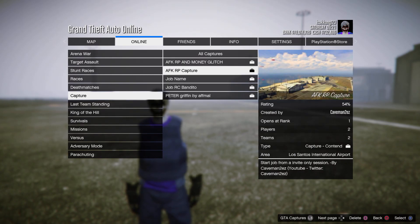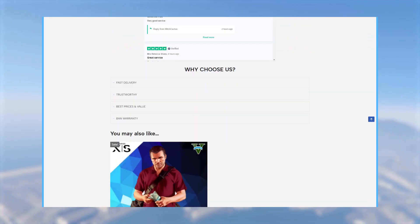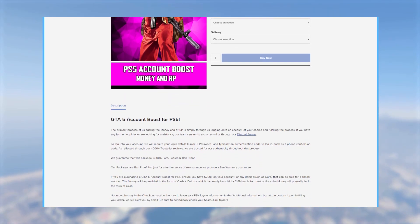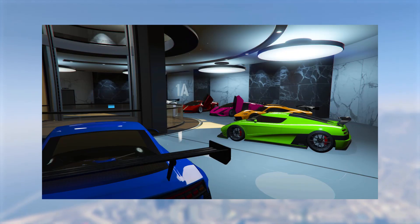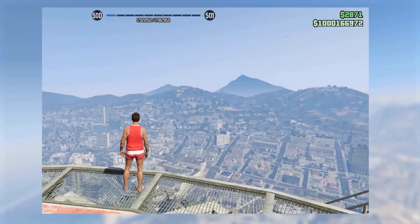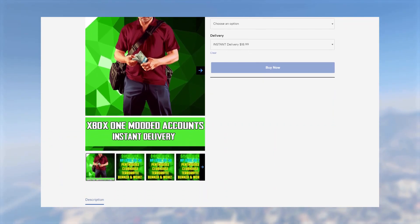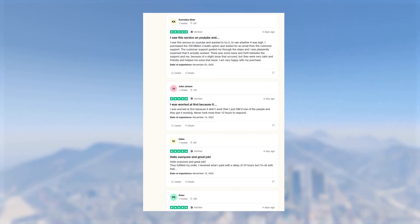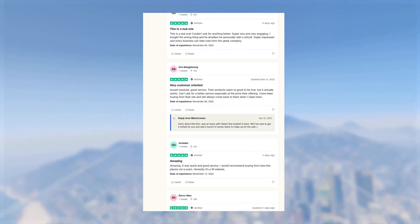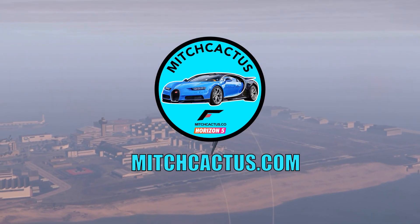If you guys are tired of spending hours and hours grinding out all of these glitches, make sure to check out my sponsor Mitch Cactus. Mitchcactus.com offers instant delivery modded accounts for Xbox, PlayStation, and PC that come with between 50 million and 1 billion dollars in cash, as well as RP level 250 and more. They also offer account boosts, which means you can have a ton of money and RP added to your own existing GTA 5 account. These guys have over 5000 reviews on their official Trustpilot page and are by far the most highly reliable modders out there. The link to their website will be down in the description — make sure to use my code absuri for 5% off for a limited time only.